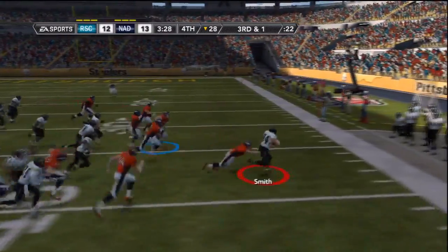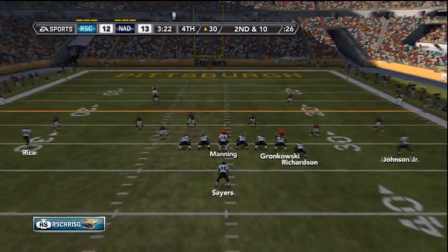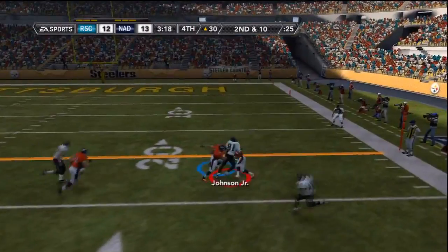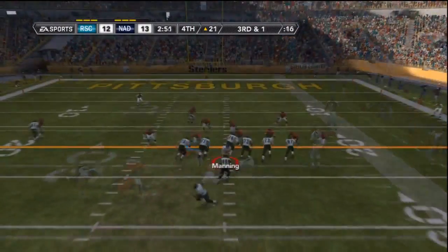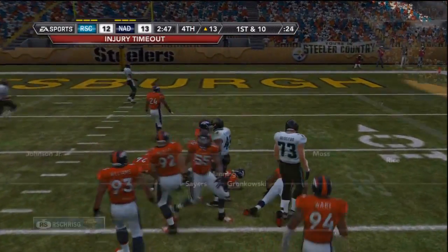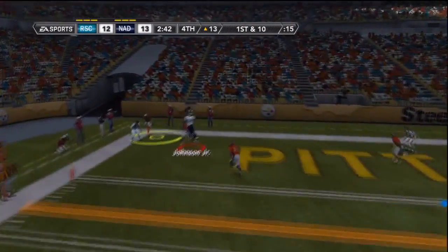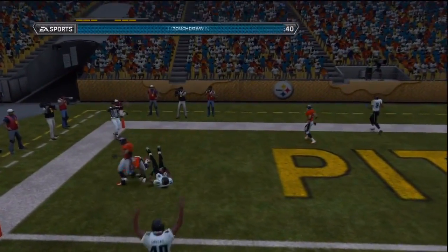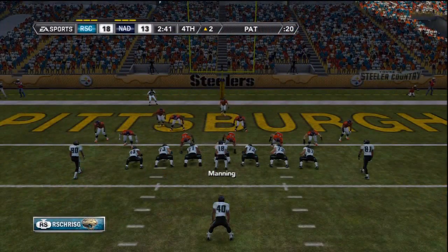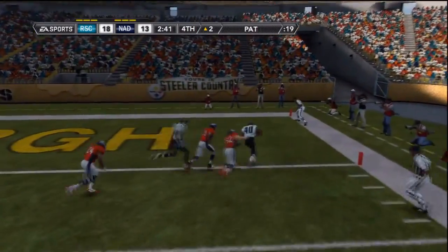Justin Smith can't outrun all of Nottisfan's players, but gives my offense the ball back with three minutes left in the fourth quarter. Peyton Manning drops back, throws it short to Calvin Johnson. Tony Richardson runs and it looks like it might be over for Nottisfan. Calvin Johnson jumping up with a one-handed catch for the touchdown — that might be the dagger in this game. Peyton Manning going for two, Gale Sayers on the pitch and he gets in.